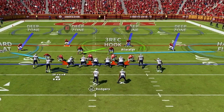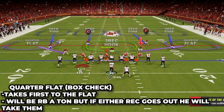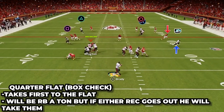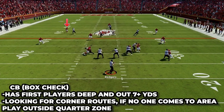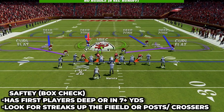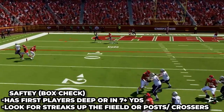First we are gonna look at the strong side — where there's two receivers on the same side and the running back is on that side of the quarterback. We have what we call a box check: four defenders responsible for three receivers. The quarter flat takes the first player shallow and to the flat, whoever that is. The cornerback to that side has the first one deep and to the outside — he will sit on corner routes and shut them down as they break out. The safety plays the first player vertical, so if either receiver runs a streak or a post or crosser inside, he will take that player.